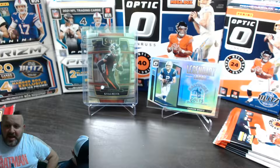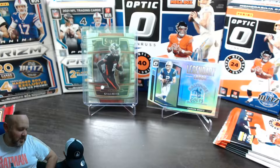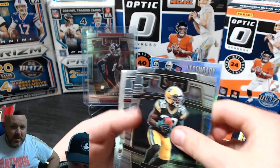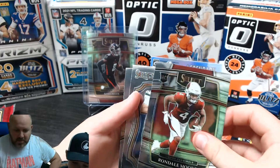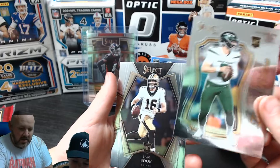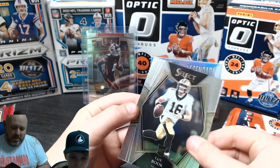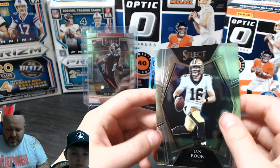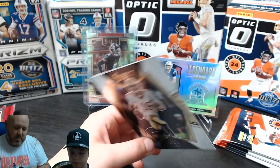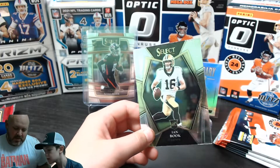Select is actually a newer product - just got it in Canada this week. Tate's fourth pack: Rondelle Moore is pretty good. Then Zach Wilson - one of the quarterbacks you want! And Ian Book, another quarterback but not overly good. Zach Wilson might beat out Kyle Pitts as Tate's best card - Kenny thinks so.